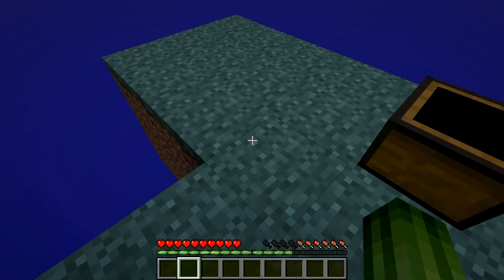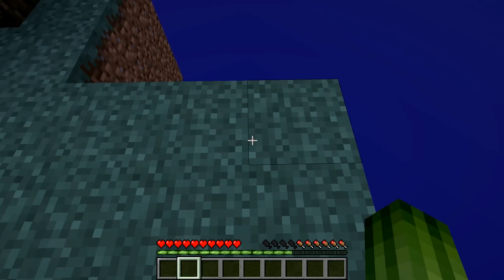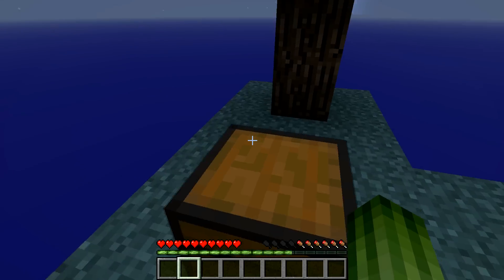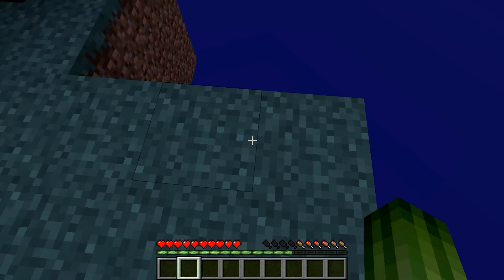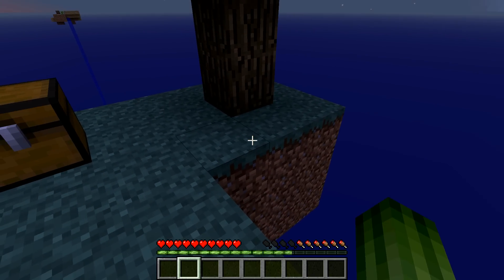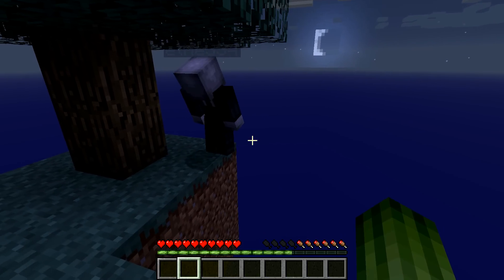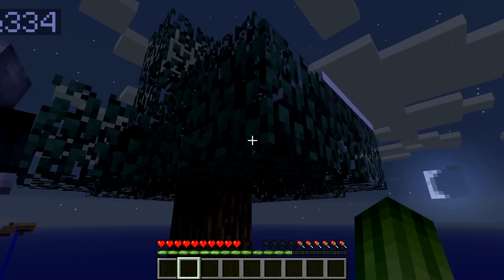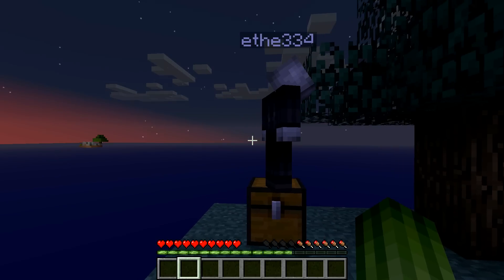I'll start setting up the cobblestone generator. If we set up a water source first, then we can have unlimited water. What I usually do is I dig away most of the island and make a dirt platform, and then set up the cobblestone generator. That will also catch the saplings coming off this tree.